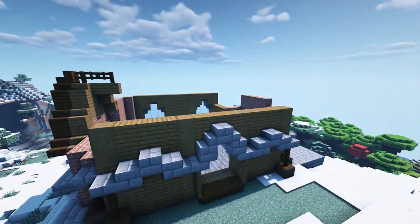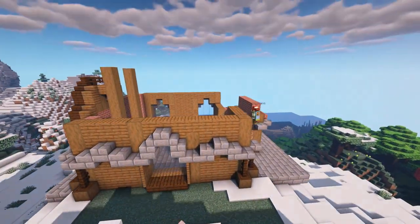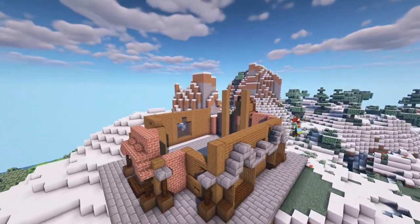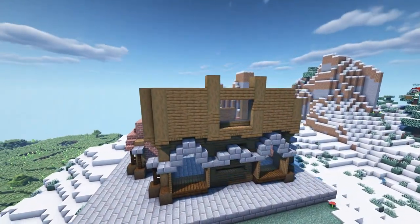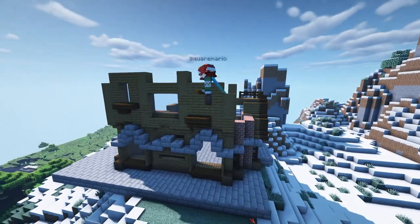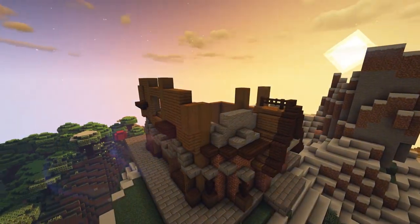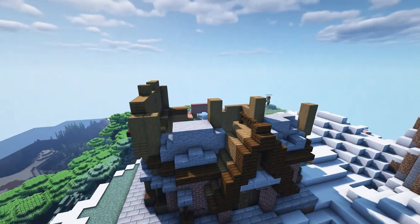I mirrored the other wall with only one window centered rather than two, and of course we're continuing that stone brick detailing all the way across. Now what you're seeing is the second floor — I made it come out one block just to add a bit of extra depth and create a larger feel for the house overall. Coming back around to the front, I'm creating a sort of rounder dome-shaped roof using andesite blocks to add a little texture while keeping that nice gray color.